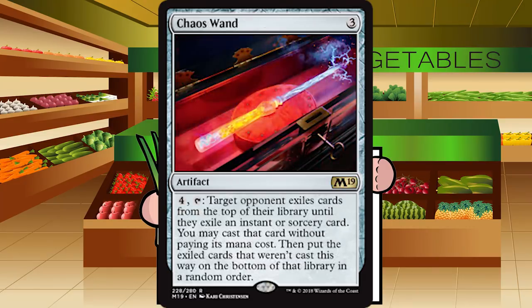Up next is Chaos Wand — three generic mana for an artifact at rare. Pay four generic mana and tap it; target opponent exiles cards from the top of their library until they exile an instant or sorcery card, and you may cast that card without paying its mana cost. Seven mana to hit a random instant or sorcery that might be an uncastable counterspell or a combat trick that won't help me — and a typical deck only has six or seven instants or sorceries. F for Chaos Wand.